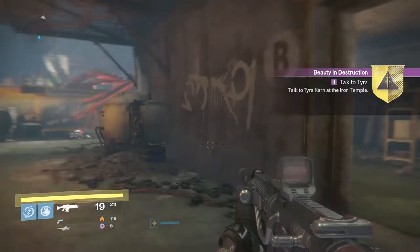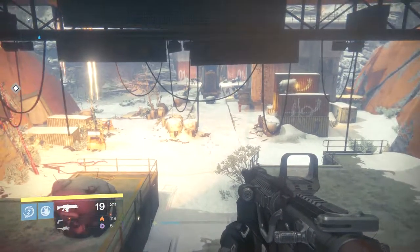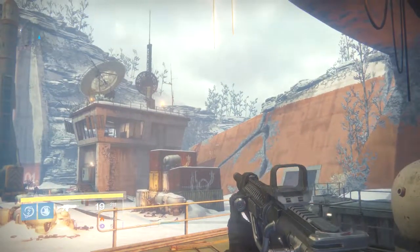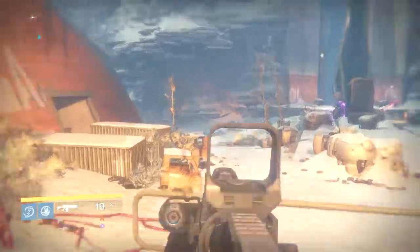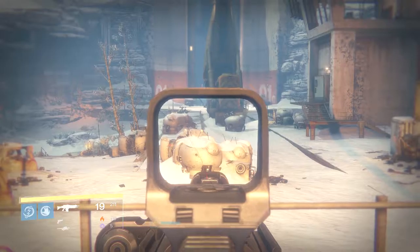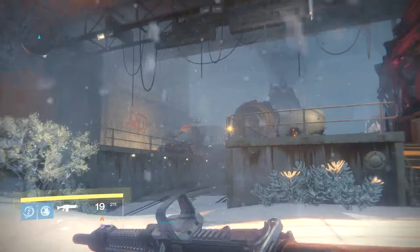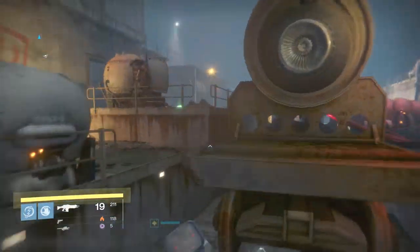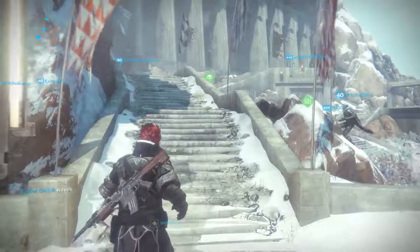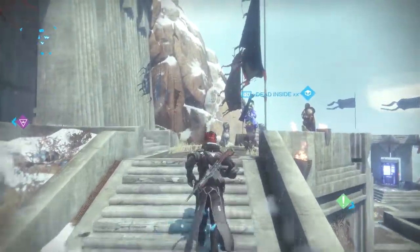So now that you've got that, you should have to go back and talk to Tyra. Like I said, you just kind of take a left after you come from the bridge. You can go up this little way here, probably go underneath this and come up this way. Right up here, take another left and it'll be in this little corner. Once you get back to Felwinter's Peak, go up here and talk to Tyra and she will give you the next part of the mission.